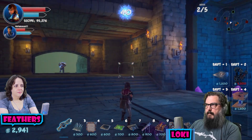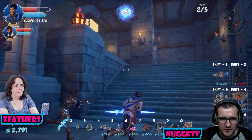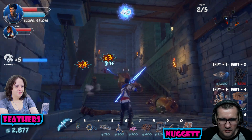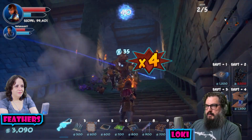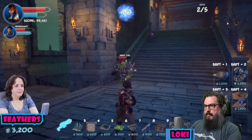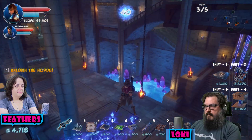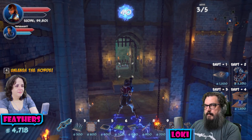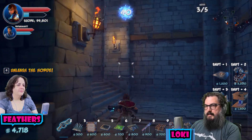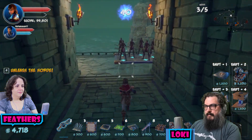Easy. They're all - I think there's the stairs, the barricades. Take them all down, big or small. Anyone else? All right. I can't carefully glide my way over. I got to fast - can't fast, just spam it. Right. Archers, you suck.